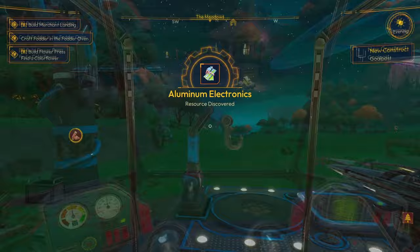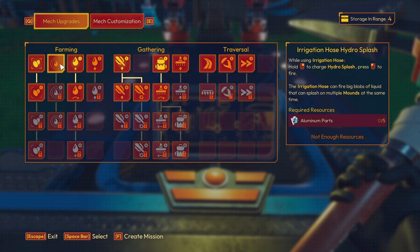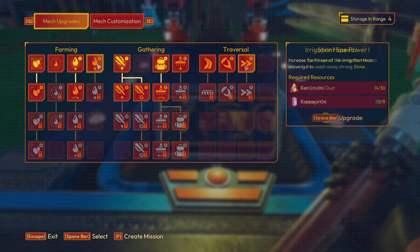Let's head over and see what upgrades we can do now that we've got what we've got. Carrot oil will be coming at some point. I could do the irrigation hose power one - do I have aluminium parts? I made the electronics which aren't going to help me right now. I need lenses and blue crystal dust for this level, and there's a spring power core but can't do anything there. Looks like this is the one we can do.